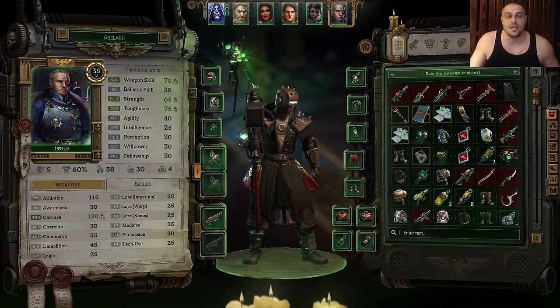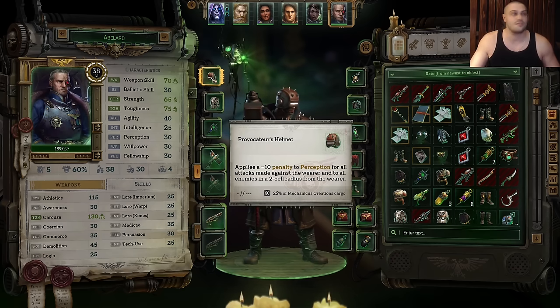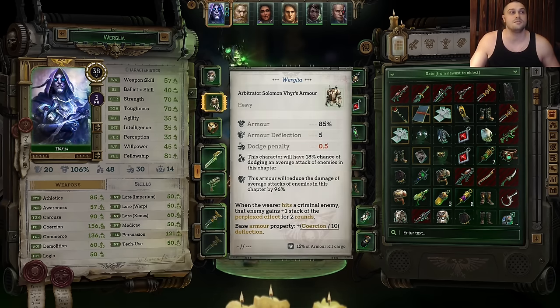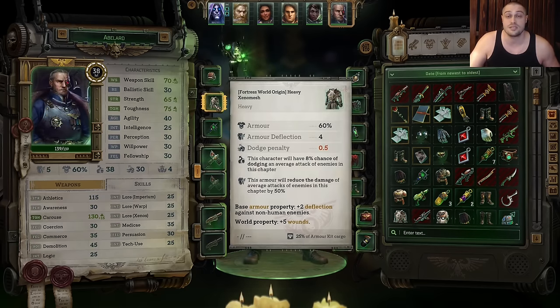What items do we equip on Abelard? We get a helmet that reduces perception from enemies around him, and a Heavy Armor. If your Abelard went with Coercion instead of Carouse, you use Arbitrator Solomon Veer Armor. If your main is using Solomon Veer Armor, then Abelard uses Fortress World Origin Heavy Xenomesh Armor. So if Abelard went with Coercion you use the other armor; if he went with Carouse you use Fortress. For the amulet it's Grace of the Oblivious — you get it very early on. For gloves, classic Weapon Skill and Strength. For the coat, Peri. For the boots, Charge costs one Action Point less.